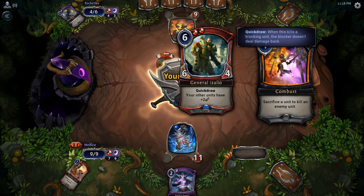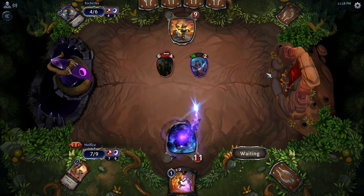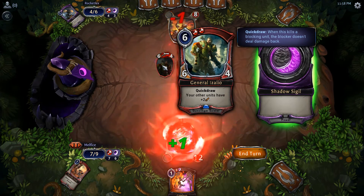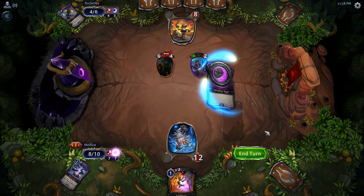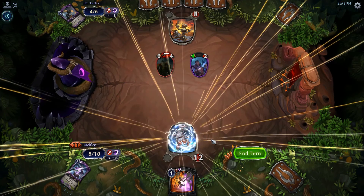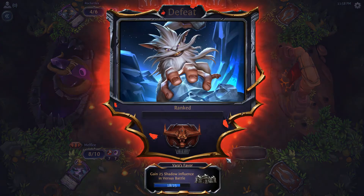Oh man, he has Quick Draw — forgot about that. Quick Draw means if a blocking minion dies and he lives, he doesn't take damage. Anyways, that was a good game. I could have technically survived longer but it's not going to matter.